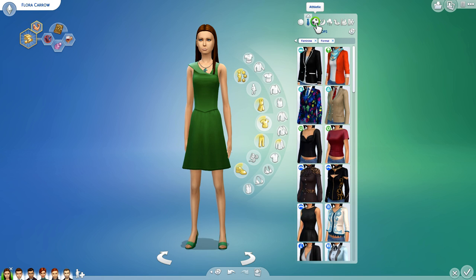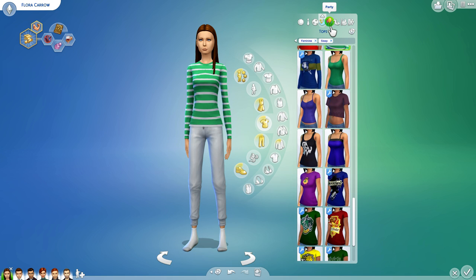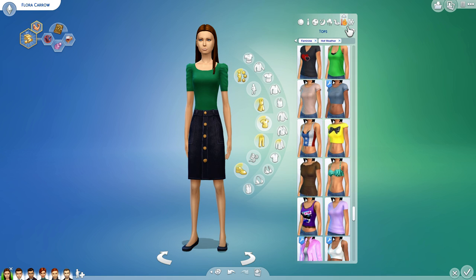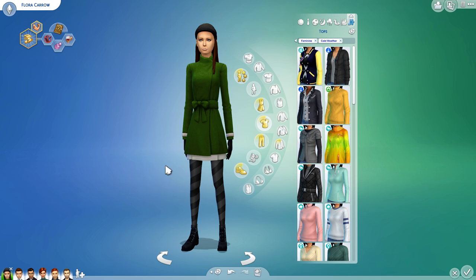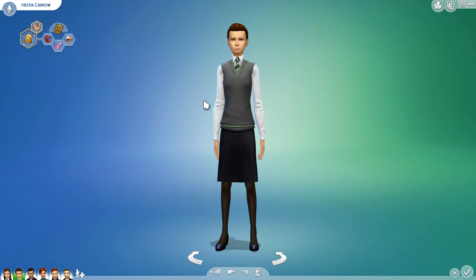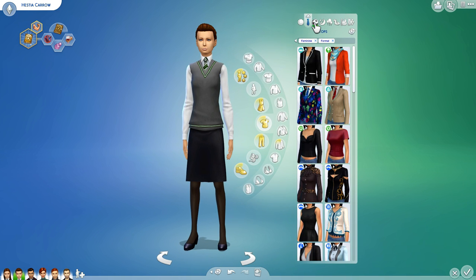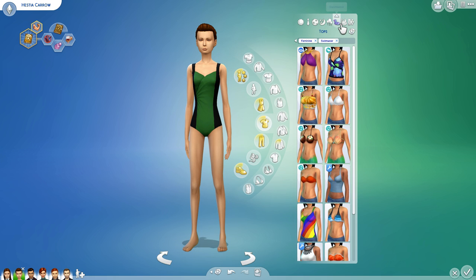They both have the same daily, formal, and athletic outfits — these are the ones they came with — sleep, party... I changed the party dress. Same... I changed the hot weather and cold weather. So they wear exactly the same clothes, but they just have different hairstyles. In the movies they have the exact same hairstyles, but I thought it would be too difficult to tell them apart if they looked the same in every way.